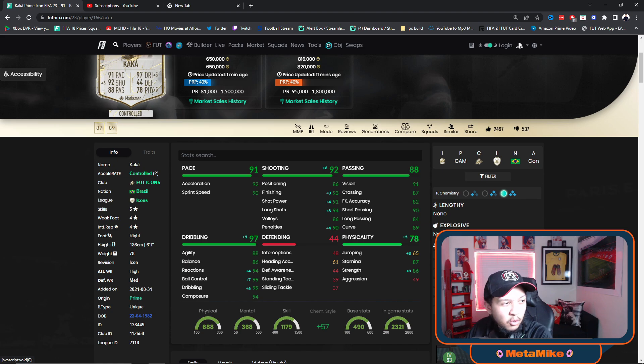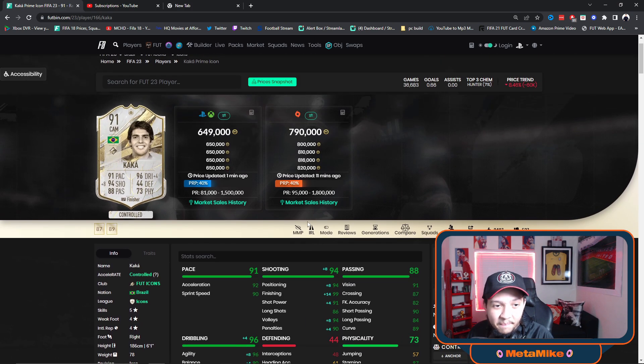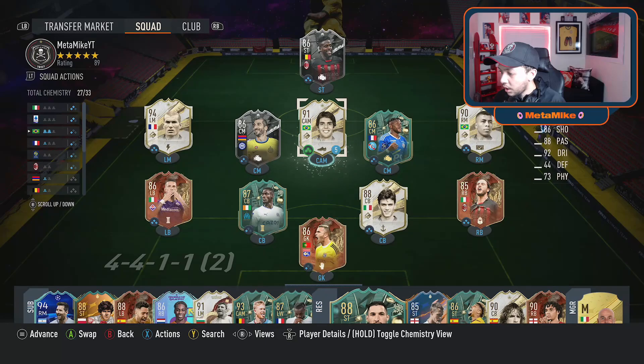I personally think Finisher could actually be good, but let's see what a Marksman does. Marksman increases his jumping — why would you do that? — and it doesn't even boost agility or balance. Let's see what a Finisher gets. Finisher is the best one in my opinion: 99 finishing, 96 agility, 90 balance. That is literally the best chem style for him.